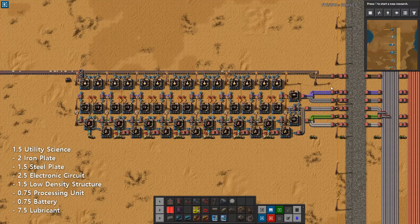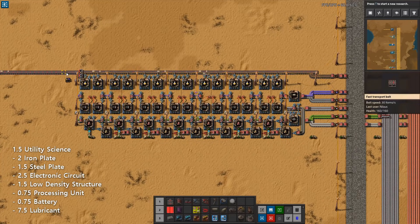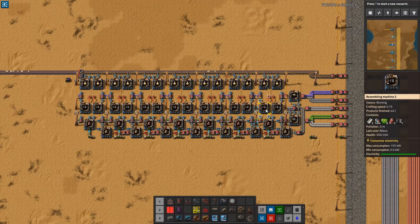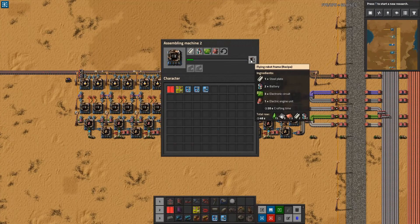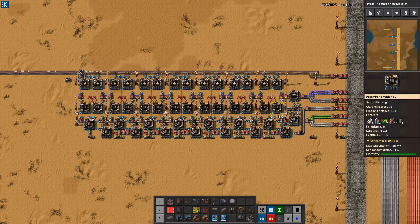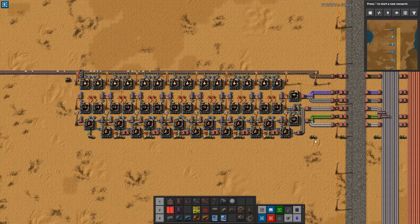Once you have the low density structures and the blue circuits, you can add the line and make this into the utility science build. I'm keeping this with red belts and blue assemblers, because these are the techs available at the current moment. There is a slight mismatch in this build because robot frames run on a 20-second cycle while utility science runs on a 21-second cycle. However, for the purpose of this build I'm assuming a one-to-one match so they can do direct insertion. You will also need this still for additional robots and electric engines — including a couple for your exoskeletons and for your rocket silo.